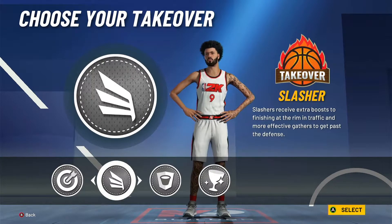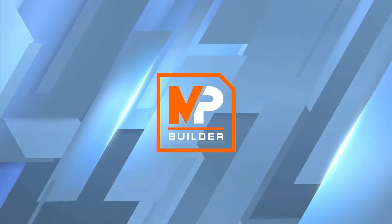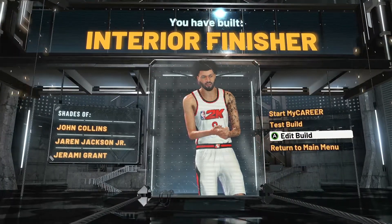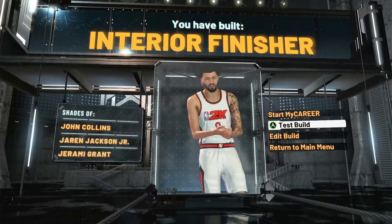Now for takeover, it's up to you — glass cleaner, rim protector, slashing, or sharpshooter. I'm going to go sharpshooter, it makes the most sense. Now as you see here, we've built an interior finisher — I don't know why it's called an interior finisher, but you're going to be pulling from the three so it ain't really going to play like one.